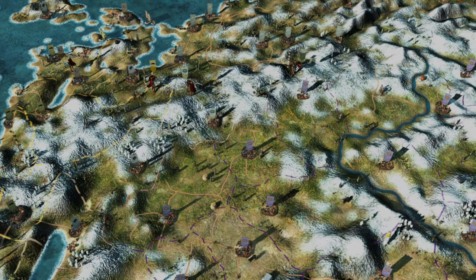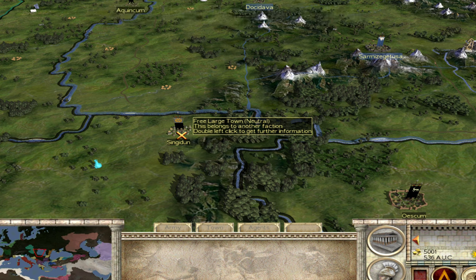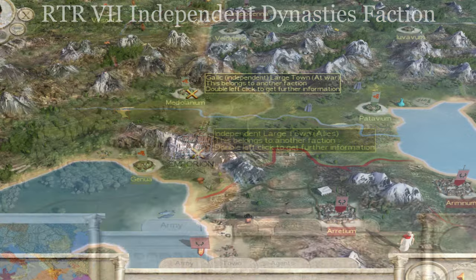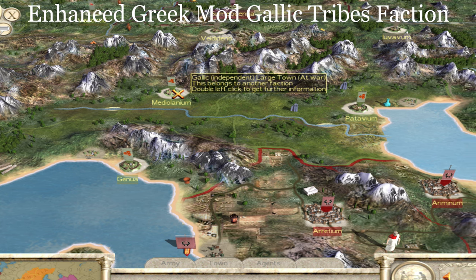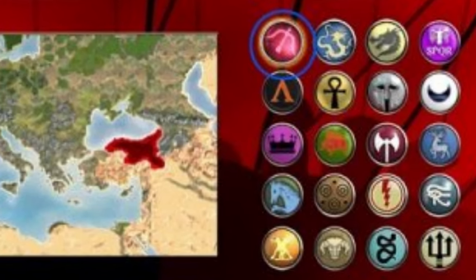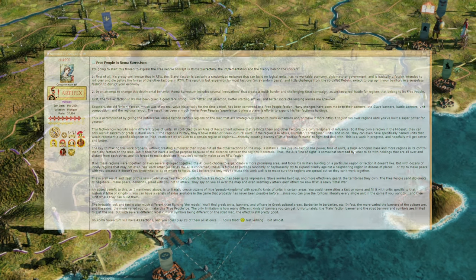Old mods like Roma Surrectum 2 and Rome Total Realism version 7 went a step further and created a free peoples faction that would serve as a more enhanced rebel faction — one that expanded, did diplomacy, traded, built up their nation, built units, and basically created a much more active rebel faction than was ever seen before. The main problem was that in vanilla Rome Total War there were only 21 factions, so this sacrificed one of the playable factions. Nonetheless it was a fantastic idea and a lot of credit must go to DVK901 who came up with the idea originally for Roma Surrectum.